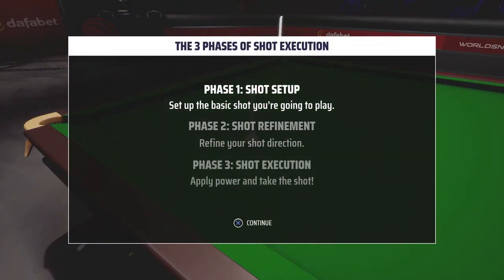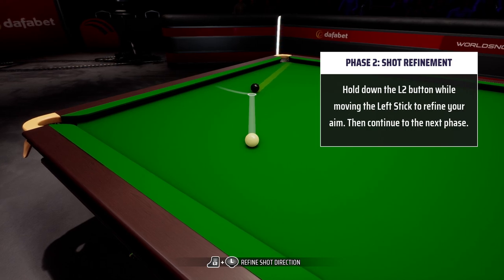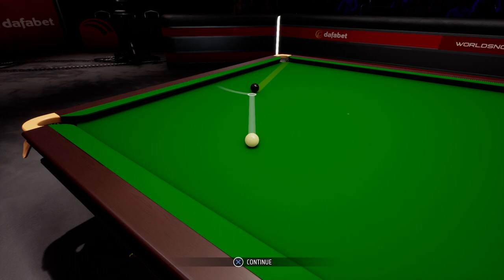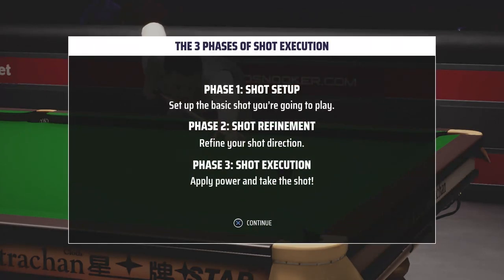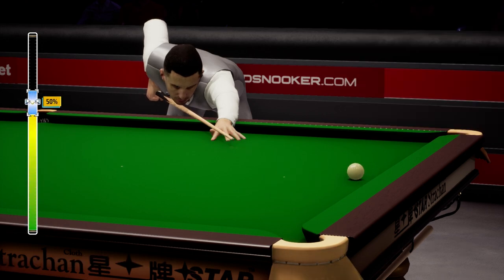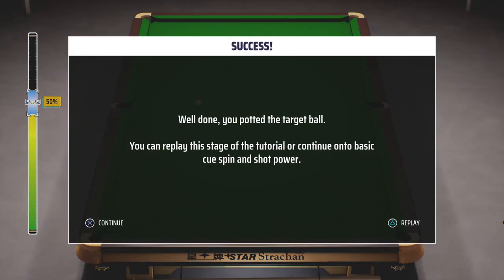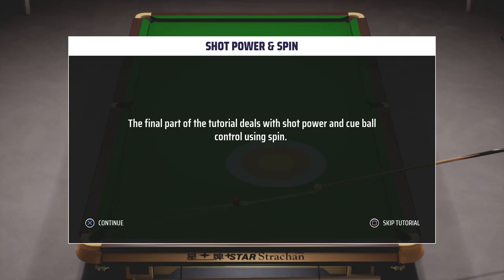Shot refinement — refine your shot direction. Hold down the L2 button and move the left stick. And shot execution — apply the power, pull the right stick back to start the power bar and push it towards. There we go, beautiful black! Well done, you potted the target ball. You can replay this stage of the tutorial or continue on to the basic cue spin.